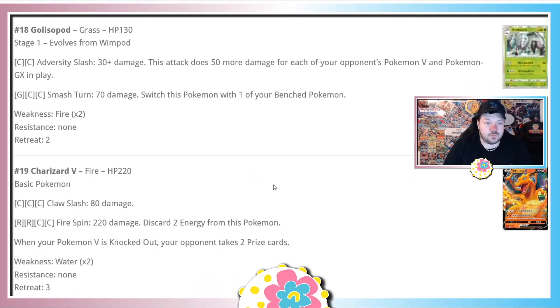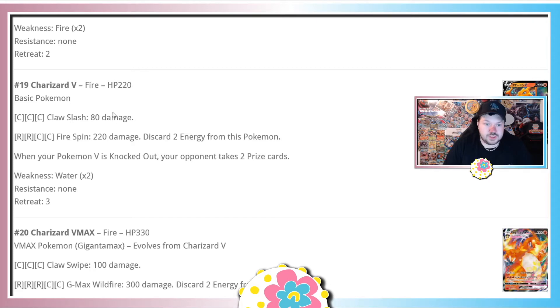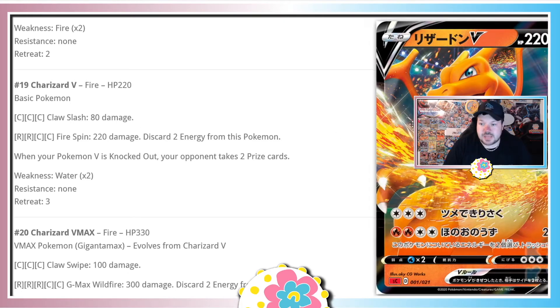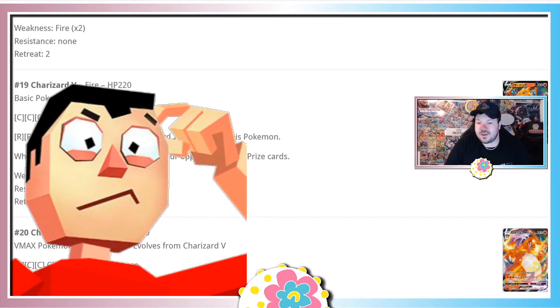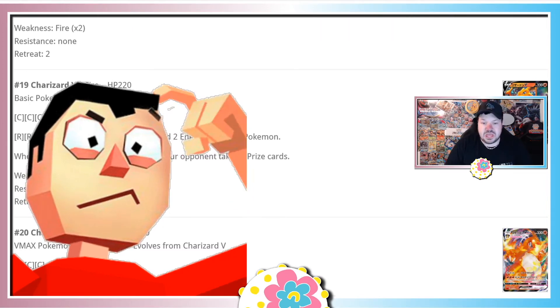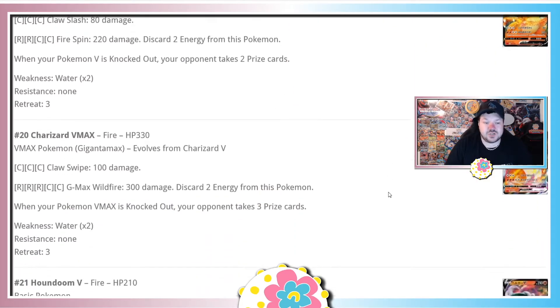Moving on to fire type Pokemon — we've seen the first 18 Pokemon and found only two good cards so far. Charizard V has Claw Slash for 80 damage, and Crimson Storm for 220 discarding two energies. With Welder you'd attach Fire, Fire and one manual attachment — three energies on a turn. Claw Slash isn't enough on its own, and Pokemon like Heatran GX do better. 220 for four is fine but discarding two energies is sucky. Luckily it evolves — I'll give it a head-scratcher.